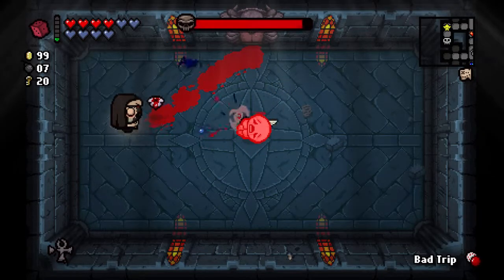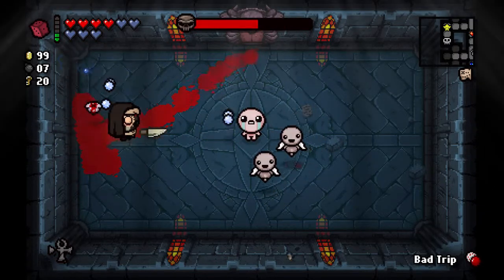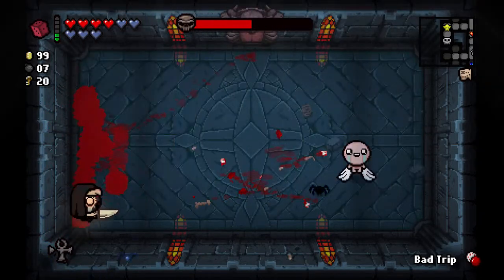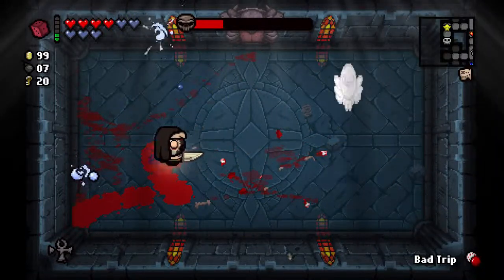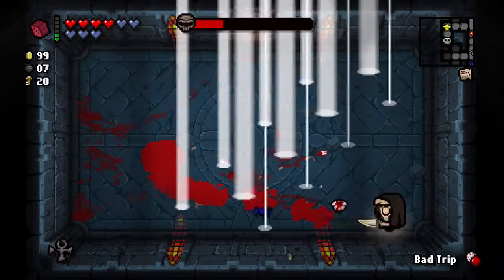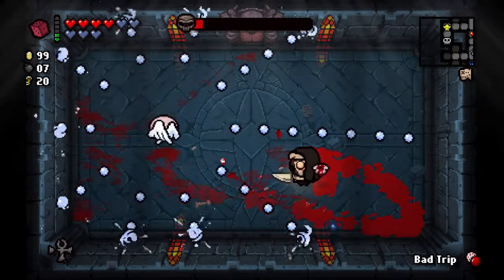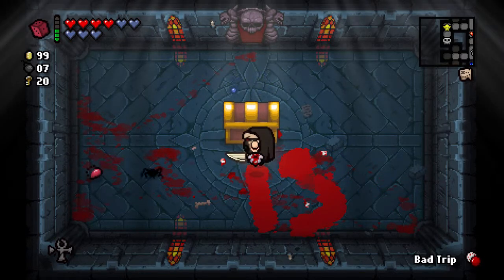I'm going to find more items on the next floor anyway. Oh, I have Nun's Habit - I totally forgot about that. Isaac is already half dead. And down to the Chest we go. I hope it's the Chest we needed to go to.